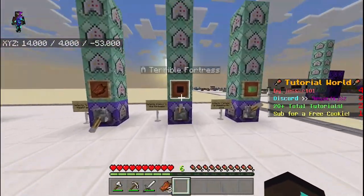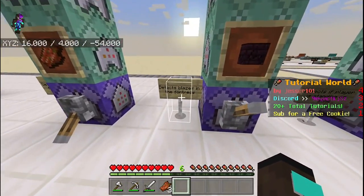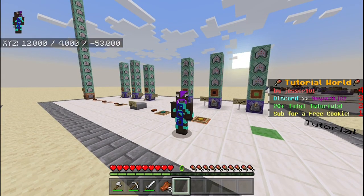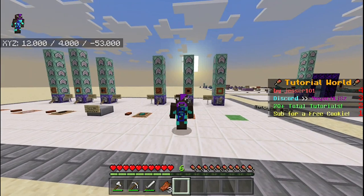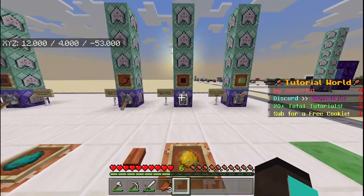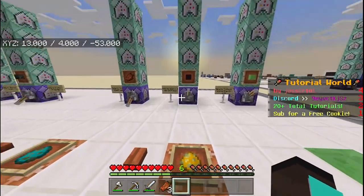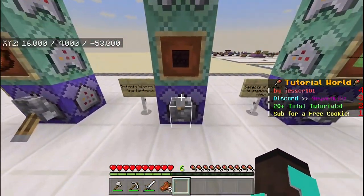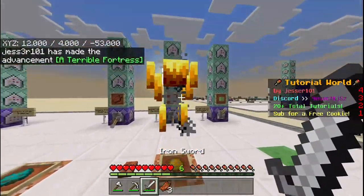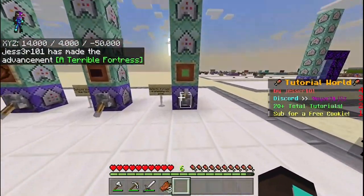The next one is called 'A Terrible Fortress' and for this one we're detecting blazes in the fortress. If you didn't know already, blazes only spawn in nether fortresses, so it's a perfect mob to detect if there is a nether fortress. Some of you might think we can use nether bricks to detect a fortress, but nether bricks are actually craftable, so we're just using blazes. When we spawn a blaze, we get the achievement.